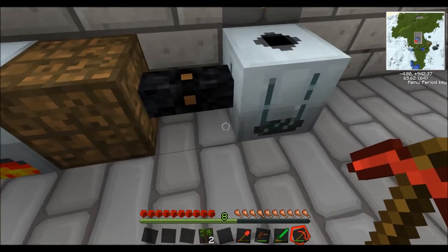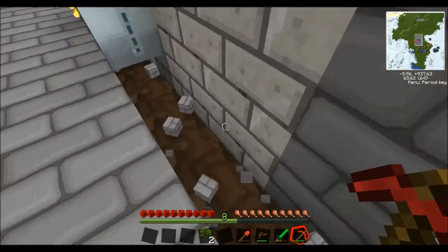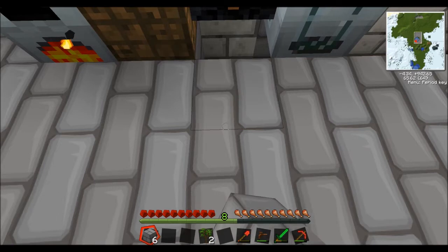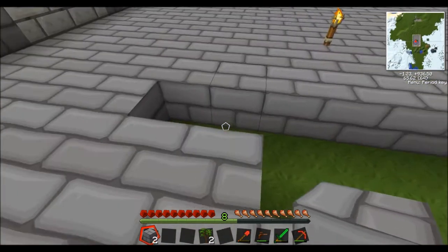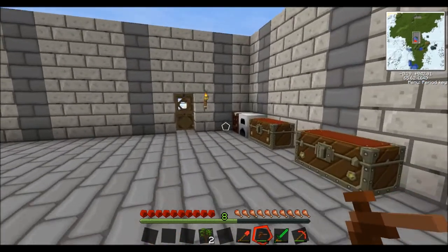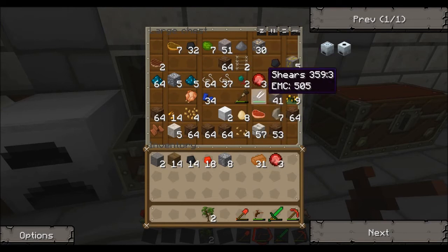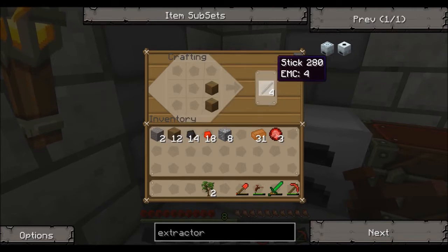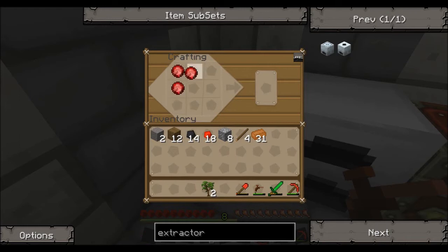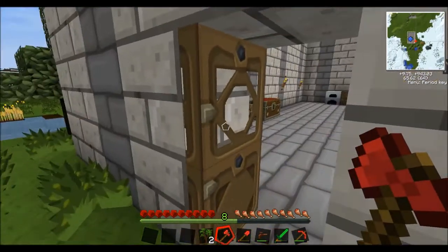I'm going to dig up the floor to expand the bank of machines — that one, that one, that one, and that one. So that goes there and we can make a bit more floor. It does look a bit weird. Now I'll make another axe using some of these rubies — one, two, three — and make some sticks and an axe. Now we have an axe.